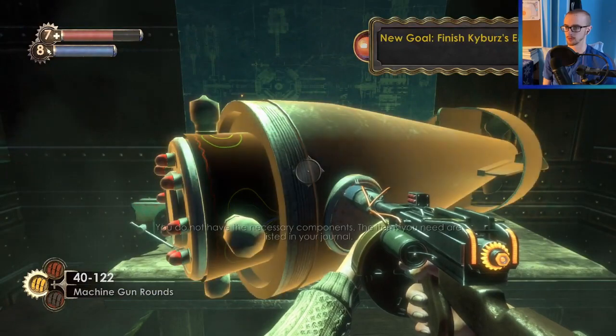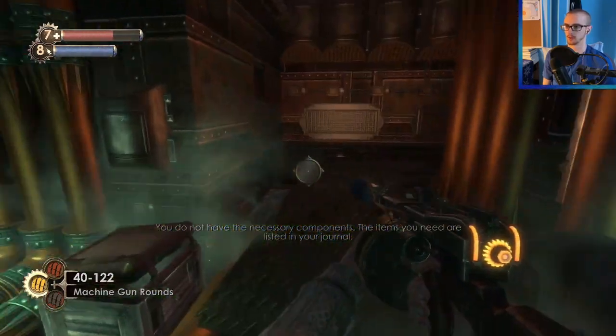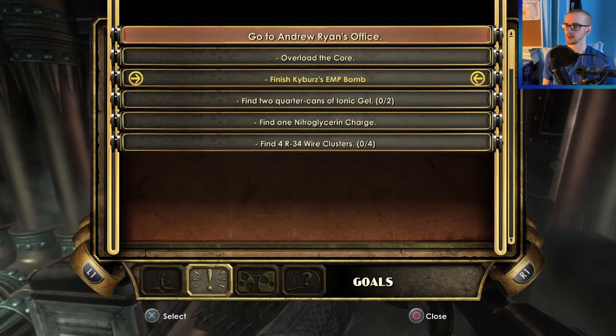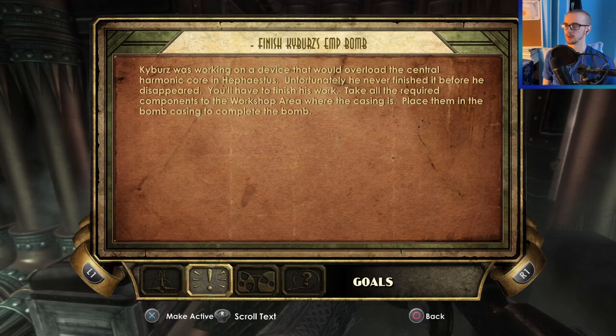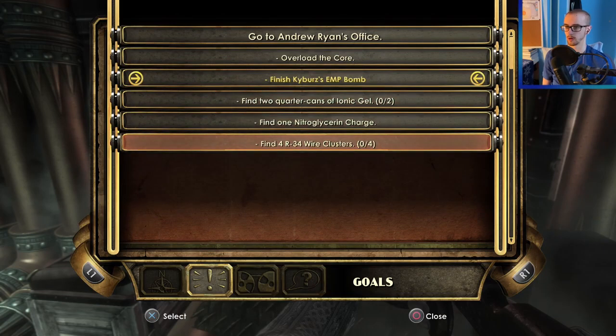Found it. The items I need are listed in the journal. So I guess I need to find the remaining pieces. Harmonic Core number three is the generator supplying power to the locks — I need to overload it somehow. So I need to find two quarter cans of ionic gel, one nitroglycerin charge, and four R34 wire clusters.